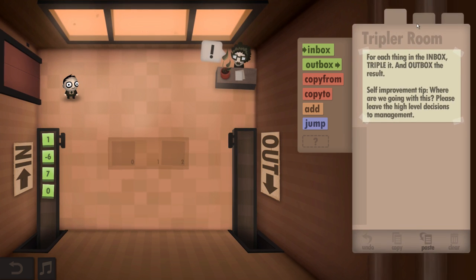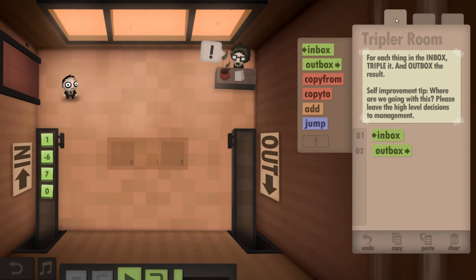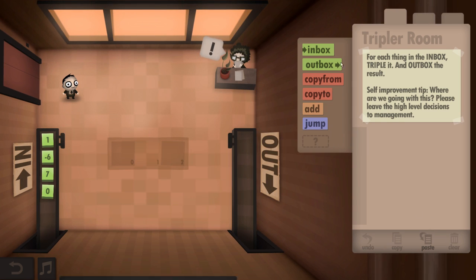What is this stuff? Oh, it's like you can have multiple programs at once — hang on. So you can be trying multiple programs at once, which is really cool. And you can even copy this stuff. 'Your program is not on the clipboard — try pasting into other rooms or emails or notepad or anywhere.' Can you actually paste into other stuff? I guess you can paste it here, so you can work with multiple things.